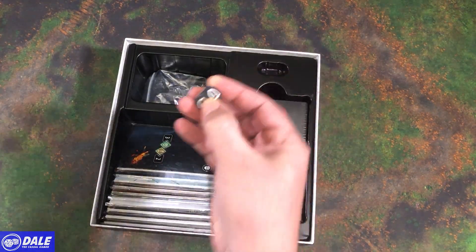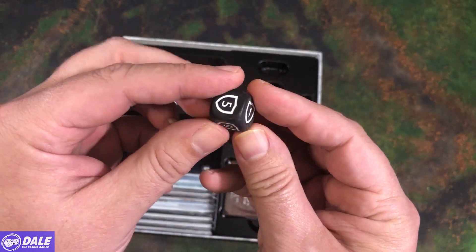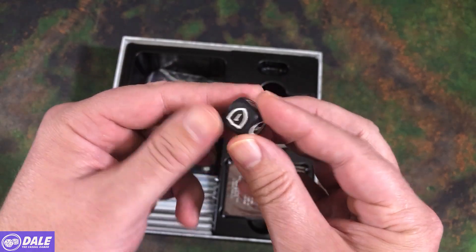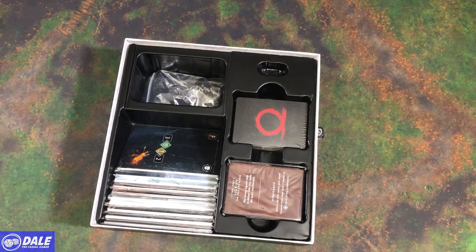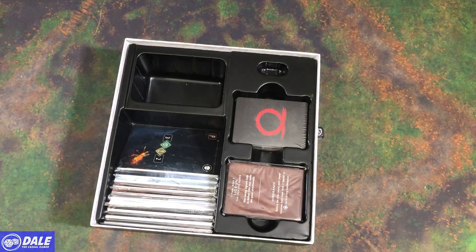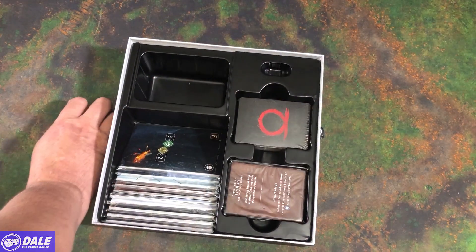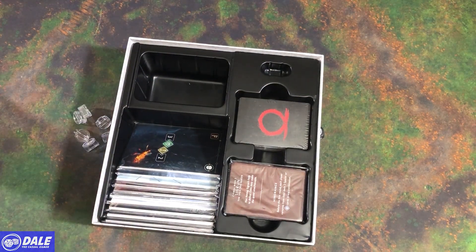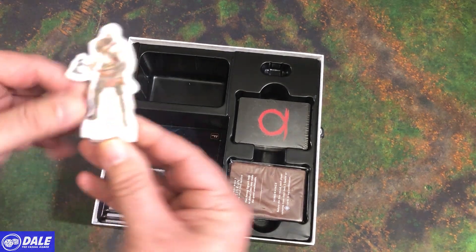We've got a specialized defense die — zero, one, fives, and twos on that. Some standees that we can use for each of our characters. Go ahead and punch one of those out and quickly put him in there.